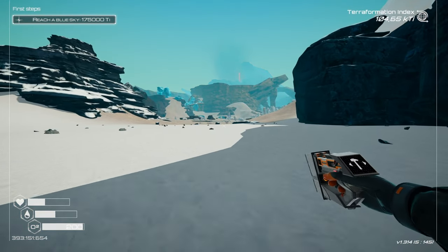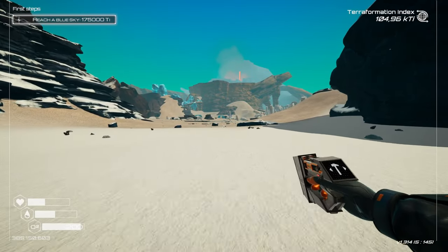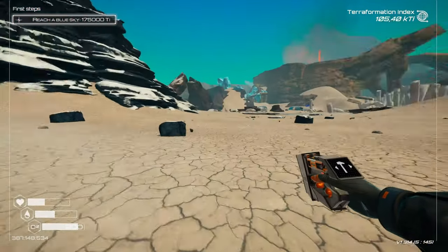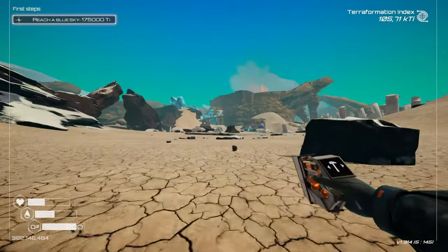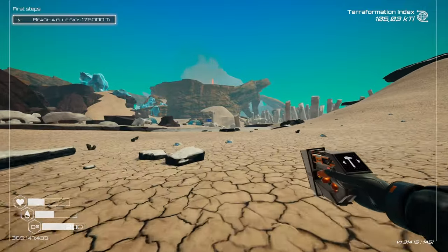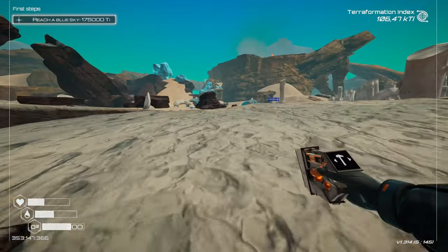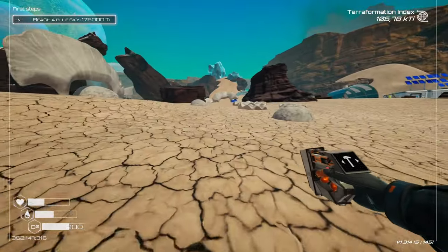If we go back to our main base site, there is a little bit of lava there, so I'm assuming there could be bauxite over there. The map is huge — I didn't expect it to be this huge. And also there is this passage to our left. We are getting closer to the blue skies, which is nice.